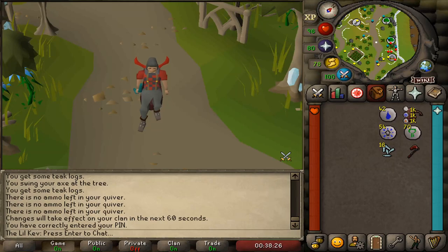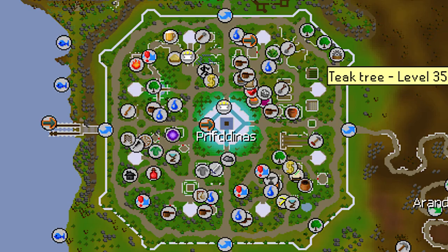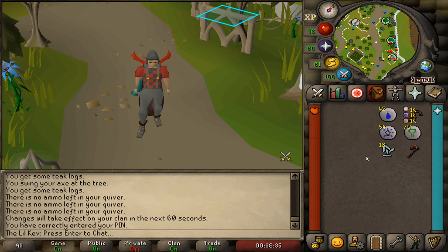Hey everyone it's Lil Kev and in this video I'll be showing you how to two tick woodcut teak trees for some of the fastest experience in game. I'll be using the teak trees in PRIF as this is the best location if you have access to it. It is close to bank, easily accessible with the spirit tree, POH portal, or teleport crystal, and you obtain crystal shards which can be used for various crystal items.